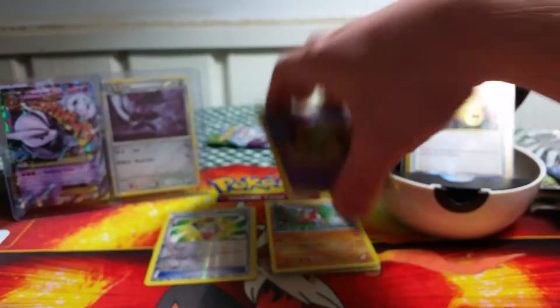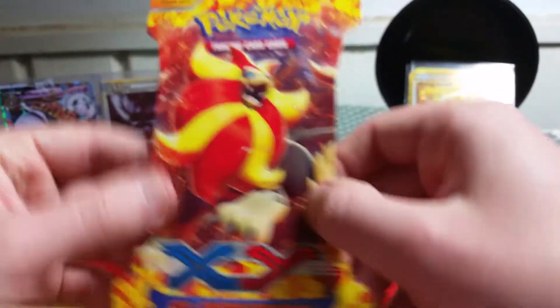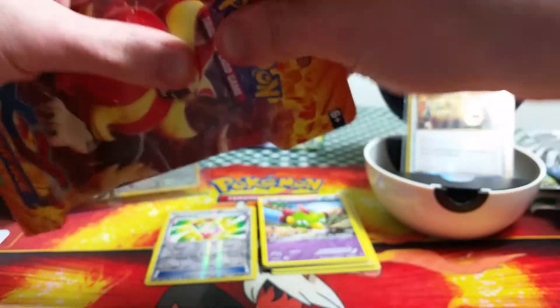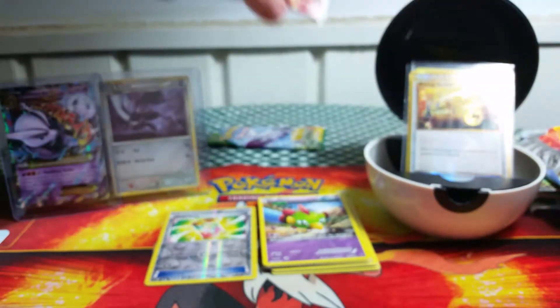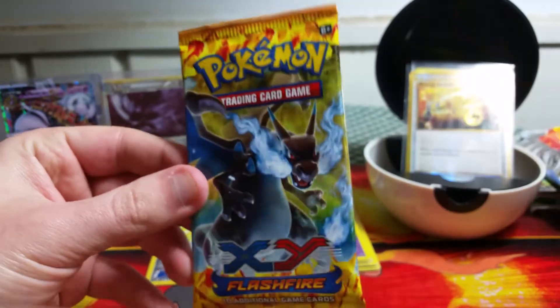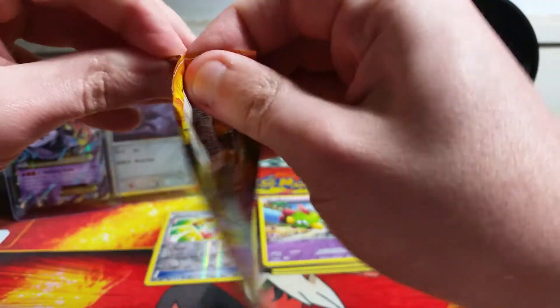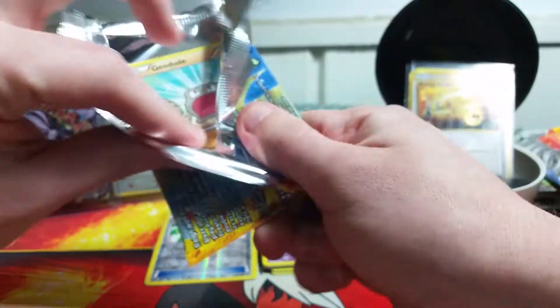That might be two of my best Roaring Skies packs consecutively — we pulled a Holo and a Secret Rare. We still have three packs to go, so who knows what else we can get. I think since the release of Breakthrough I've had some of my best luck with these packs. So we're going to open up a Flash Fire pack next — this is the first Flash Fire pack I've opened in a very long time. I'm anxious to see what I can get.